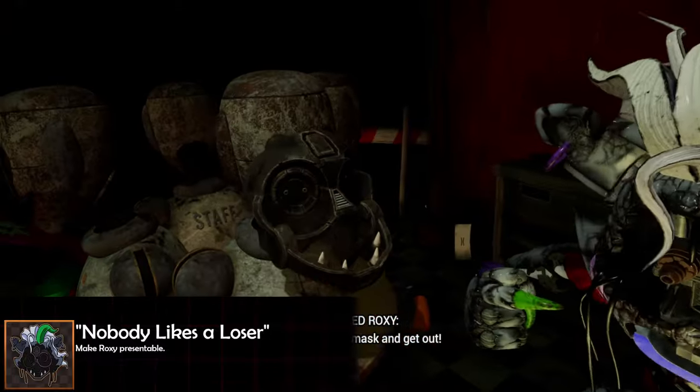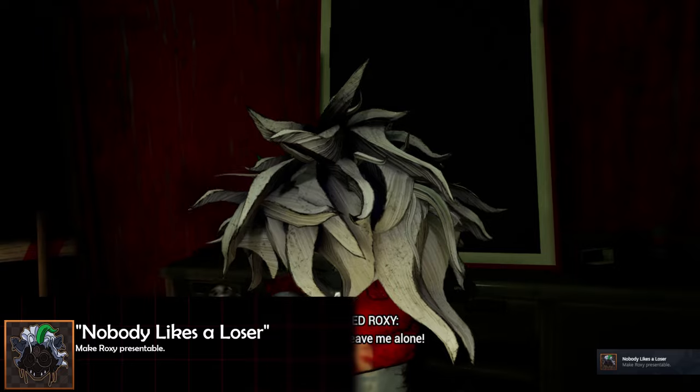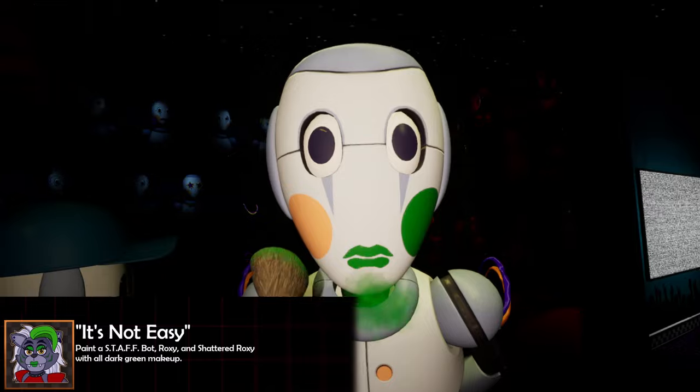Skipping over to hard mode for the backstage, the 'Nobody Likes a Loser' achievement is pretty straightforward — all that requires is you beating the Roxanne repair minigame. 'It's Not Easy' is the next achievement.